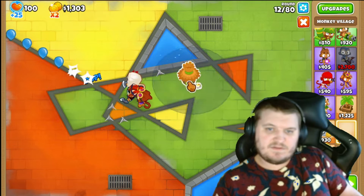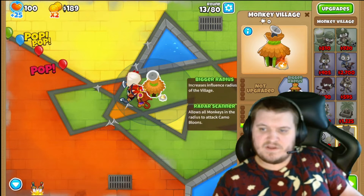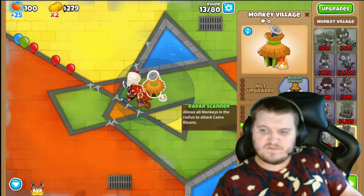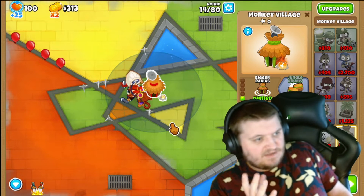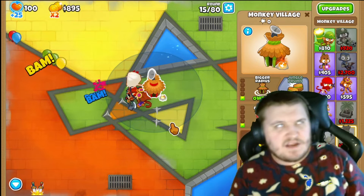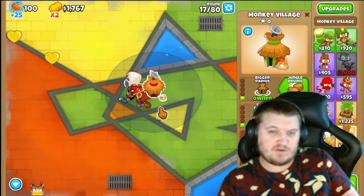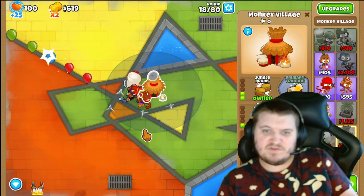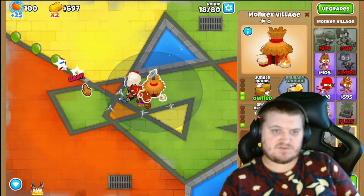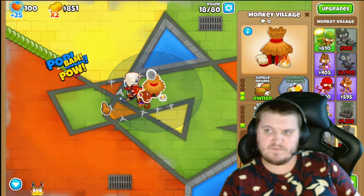When you put the Village here and get it upgraded, you want 2-5-0 on that one. I can promise you this strategy works on almost every map — and it's also a strategy you can use on easy maps when playing CHIMPS. You'll see how powerful it is.